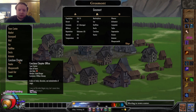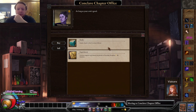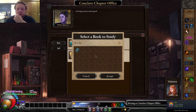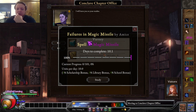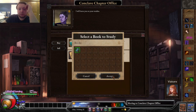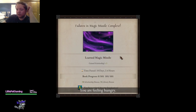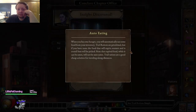Let's go to the Conclave chapter. What do you offer? Study in the Conclave library, experiment, perform magic experiments, physicians. In the pursuit of learning - requires 80 stamina, you have 82 stamina. Study a book - values in magic missile. Days to complete: 10.1. 10 days go by. They've learned magic missile, gained free scholarship, ate food, got hungry, gained arcane inspiration. Auto eating: when you become hungry, you automatically eat food from your inventory.